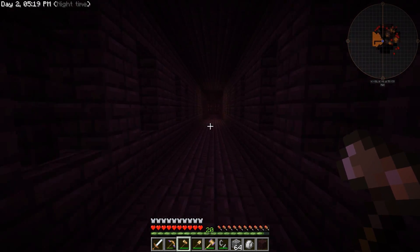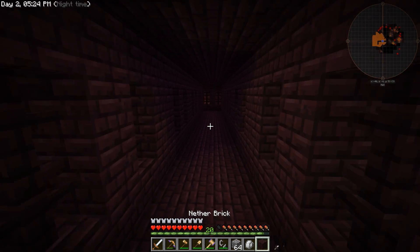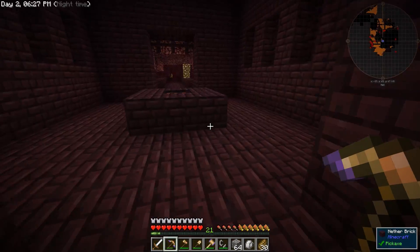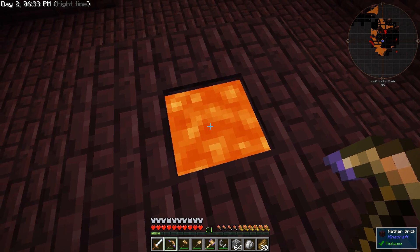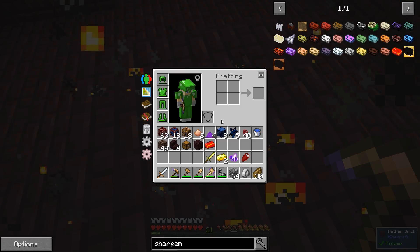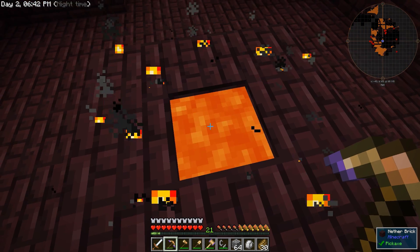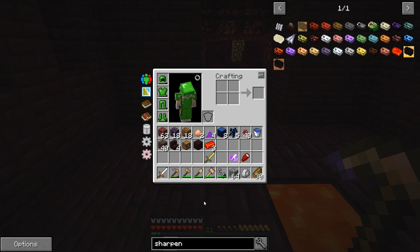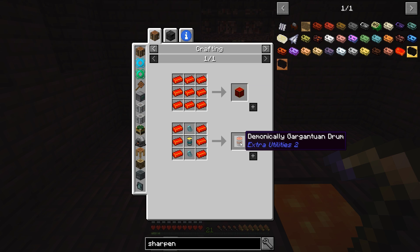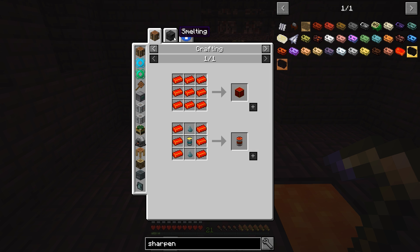I'm gonna explore the nether fortress a bit, see if I can find anything super cool. I am back. Check this out — I found this fountain, and I've actually got some gold ingots. It gives me demon ingots back! Those are from Extra Utilities 2. You can use these to make these demonically gargantuan drums — they hold a ridiculous amount of stuff.